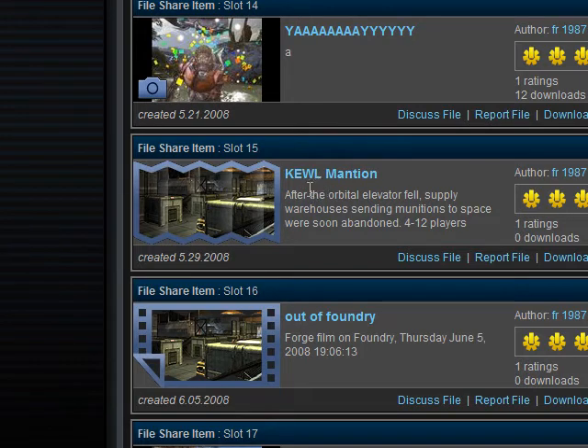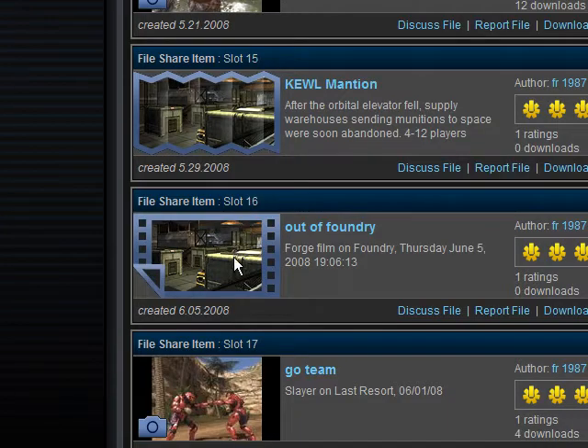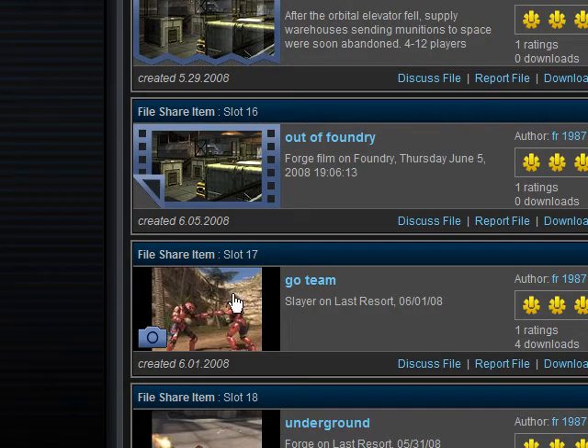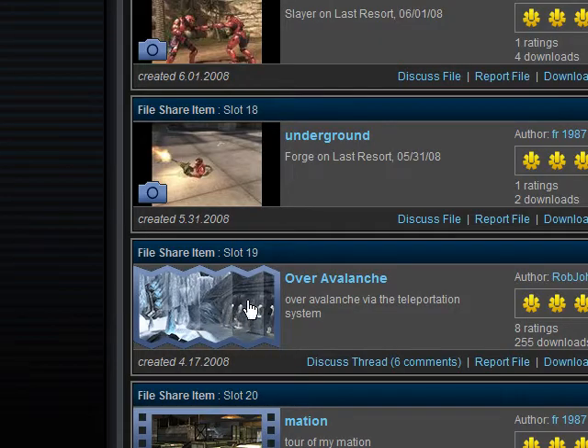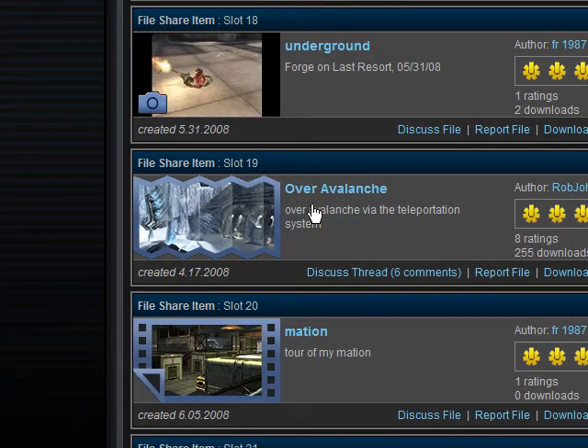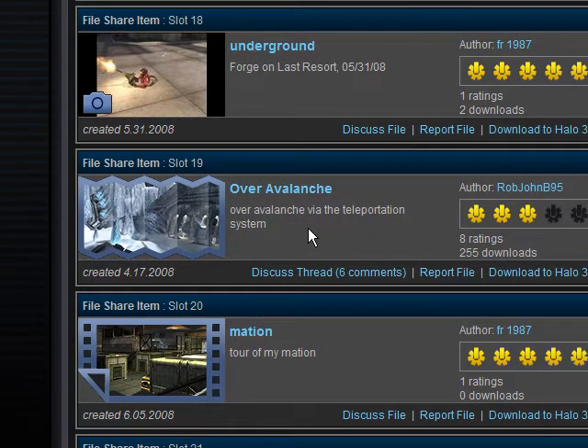This is just a video of out of Foundry — a video of how to get out of Foundry. Hopefully you'll figure it out once you watch the video. And these are just some more pictures. This is a map I didn't make, but over Avalanche. You're pretty much over Avalanche — you're on the thing in the middle that separates both of the lands. You're on top of that thing, and you can walk around, and everything's cool.